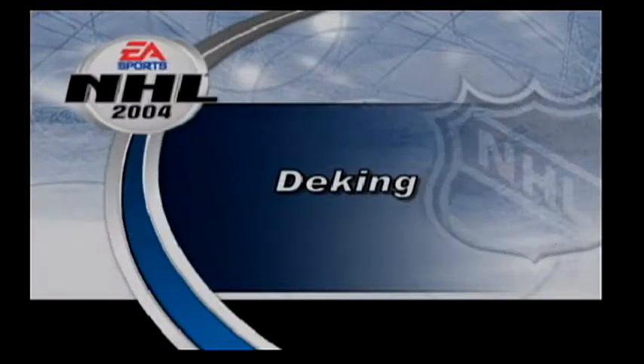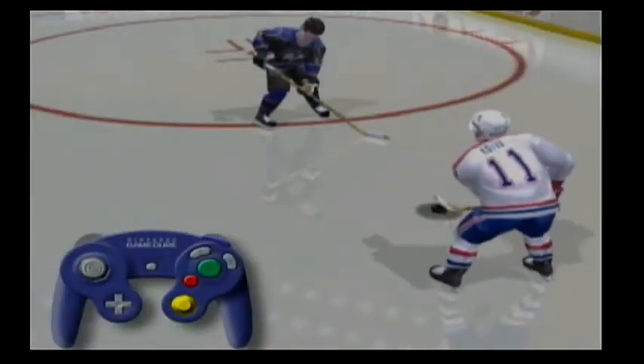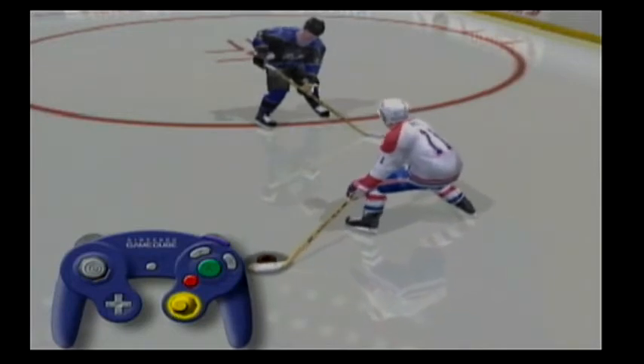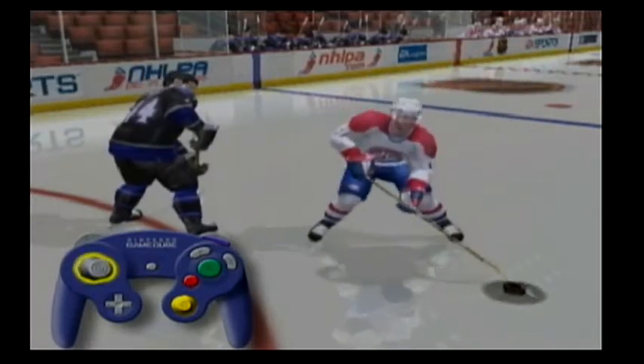NHL 2004 has a completely revamped offense. To perform a manual deke on a player, move the C-stick so the puck is on the opposite side of the defender. At the same time, use the control stick to steer the player left or right.